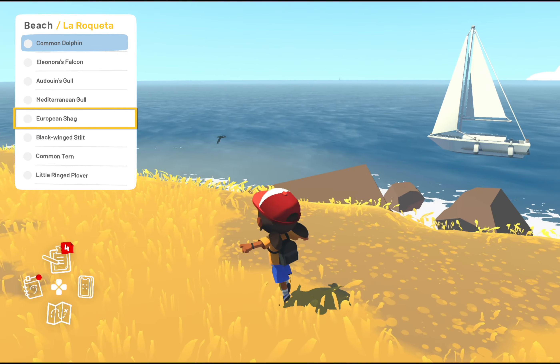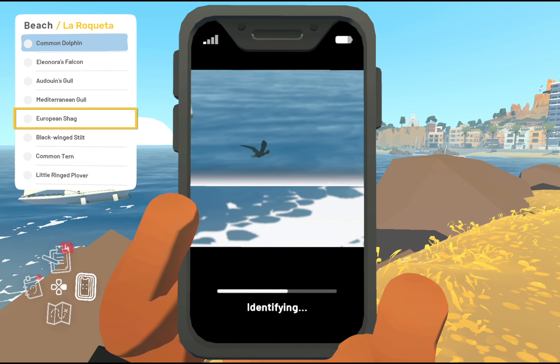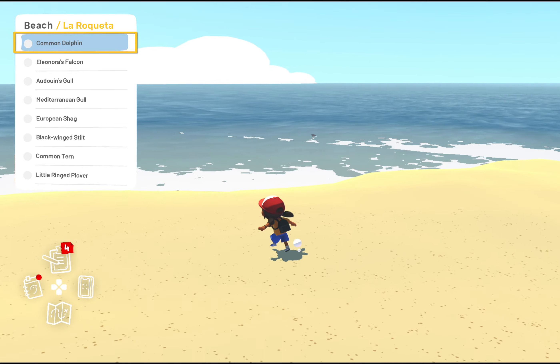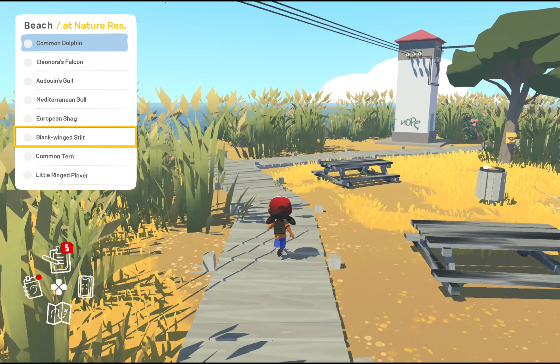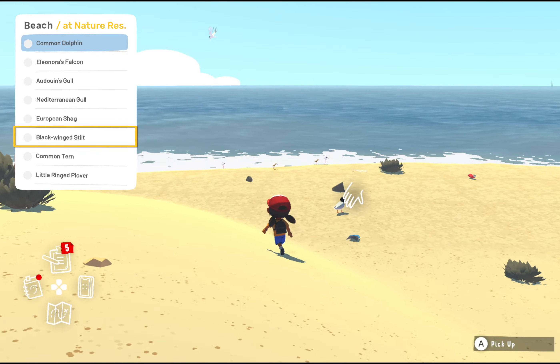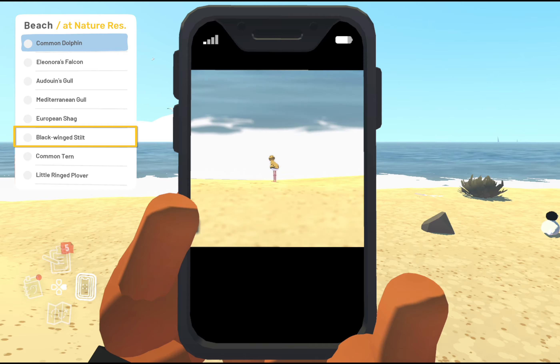The gulls in this game are very spread out across the map, so they're not very tied to a specific location. You can definitely find them on the main island as well. The shag you just saw, there's one circling around La Roqueta, and the dolphin appears after you complete day five, which is Friday.